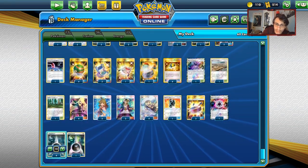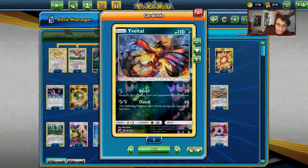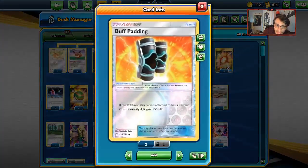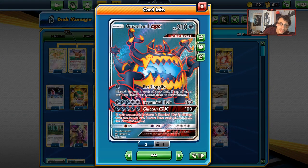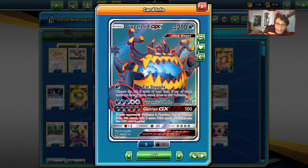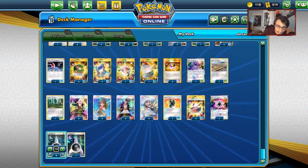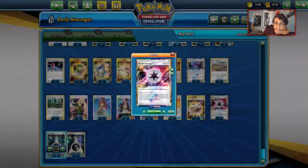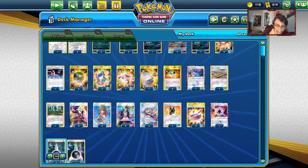I'm playing some interesting tools: 2 Choice Bands, which allow Guzzlord's Tyrannical Hole and Glutton to do more damage. I'm also playing Buff Padding, which gives Guzzlord 260 HP — a lot of HP. So giving Guzzlord 260 HP means Reshizard needs Choice Band to one-shot you, and Pikarom cannot one-shot you as easily. It just makes you super bulky and tanky. For energy: 10 Dark Energies with the Energy Recycle System, and Beast Energy for Guzzlord to do that extra 30. Interchangeable with an 11th Dark if you prefer.